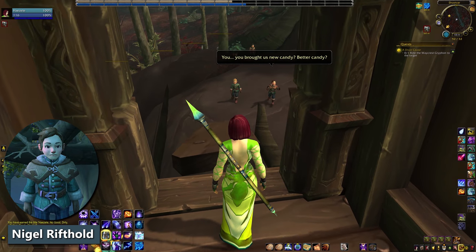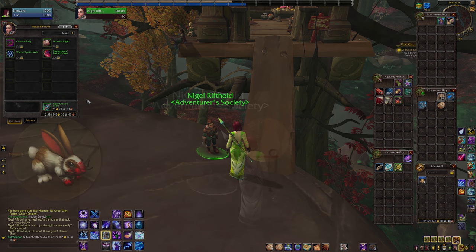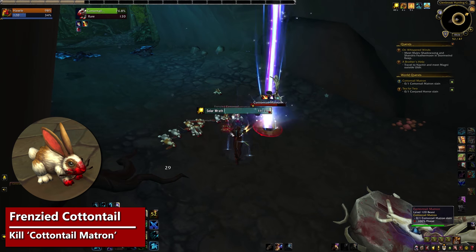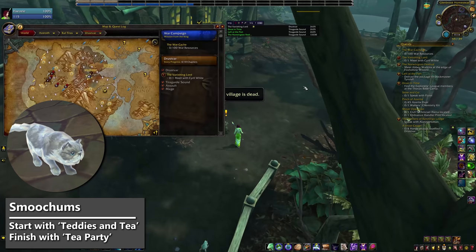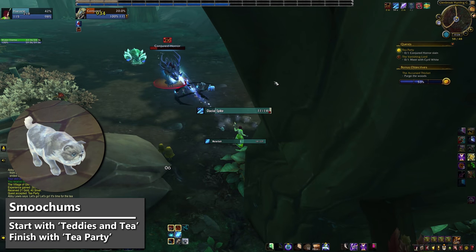Oddly enough, you actually don't need to do the Rescue Nigel quest for this. He'll sell a Crimson Frog and a Spider right away, with three more things waiting to be unlocked. Either faction can kill the Cottontail Matron rare mob to unlock the Bloody Rabbit Fang on the vendor, which teaches the Frenzied Cottontail. Both factions can also unlock Smoochums by doing the Creepy Little Girl quest line. Start that with Abby Lewis south of Fallhaven with Teddies and Tea, and keep going until you are thoroughly disturbed. There are only four quests and it should finish with Tea Party.